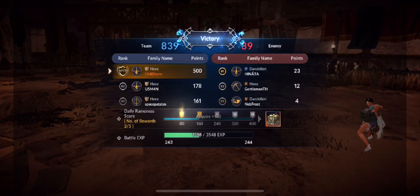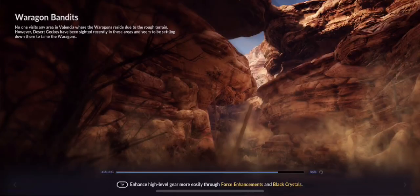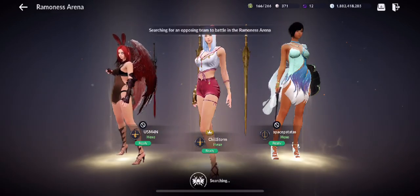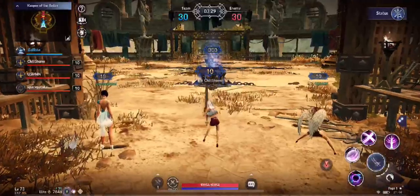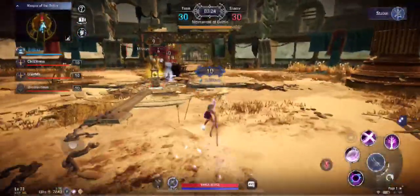839 points — the scoring for Keeper of the Relics is really high because of the three big point sources: the two ballistas and the Lagos in the middle. You have only one monument for Keeper of the Relics, plus the Lagos in the middle and the two ballistas. Unlike Temple Raiders, which has two monuments coming out on the side, this one only has one.